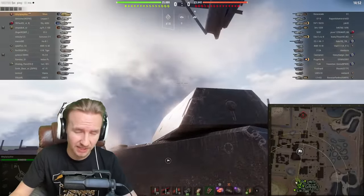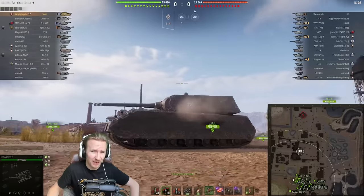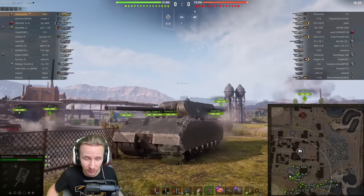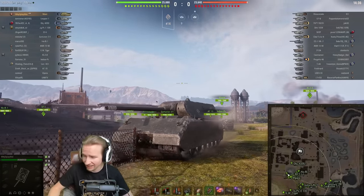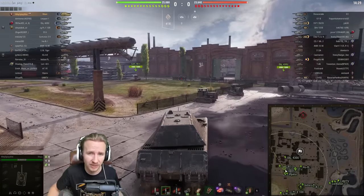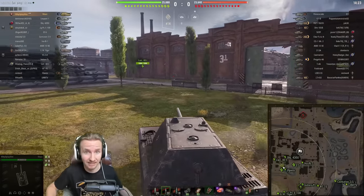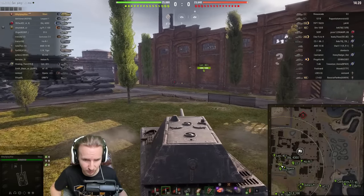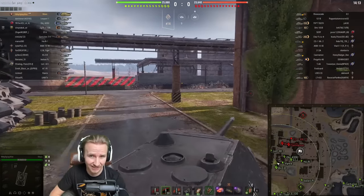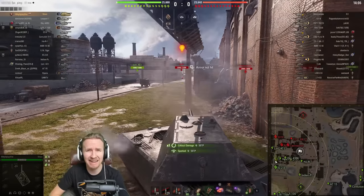Hi everyone, it's QuickyBaby and welcome back to World of Tanks. Today we've got the pleasure of watching WhyYouPlayWhat give one of the best reasons to play World of Tanks — and that is the Maus, the one and only. This is the heaviest vehicle in World of Tanks, weighing pretty much 190 tons when fully equipped. The Maus was the original tier 10 German tank, one of only two top tier tanks when first released in the CIS region alongside the IS-7, and 14 years on it remains an absolute behemoth.